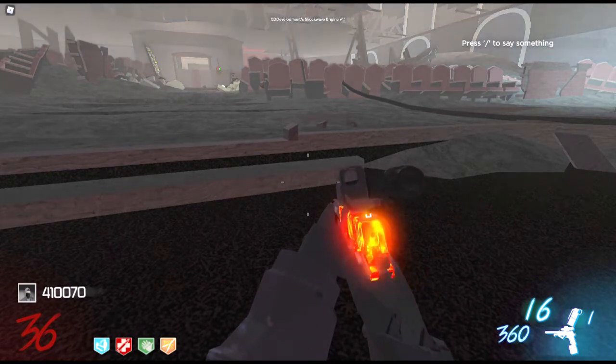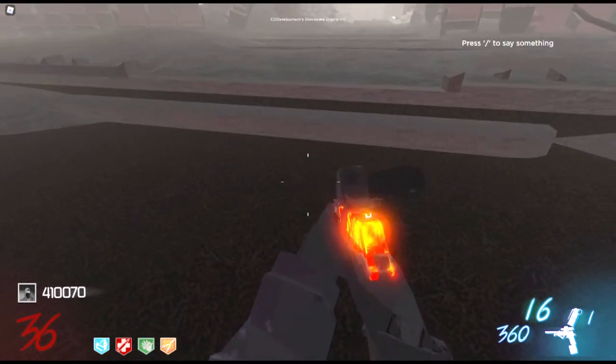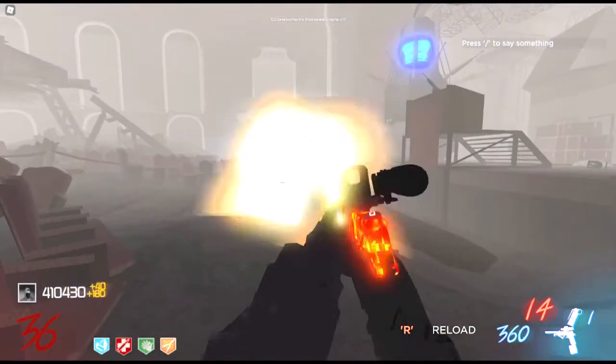This little spot here in front of the stage — this black area — it's an AFK spot. If you lay down here, the zombies can't find you. So you can go AFK here for a little while if you have to get a drink, use the bathroom, or get a bite to eat.